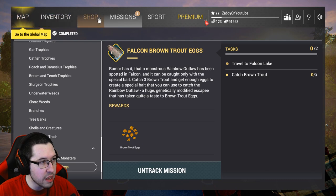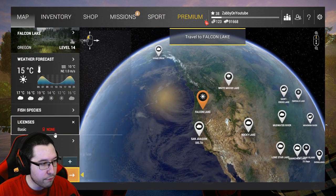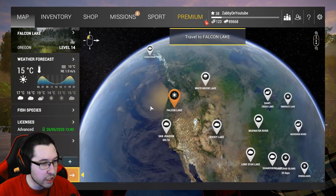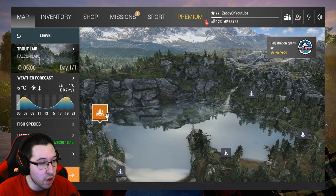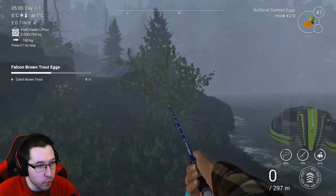Once we get the brown trout eggs we can be good to go catch the rainbow outlaw. So once you have all that done, head over to Falcon, grab an advanced license, and we are gonna go to Falcon right now guys. When you get here, come into the boat spawn and come to the left here to catch the brown trout. This is where the rainbow outlaw is gonna be as well.